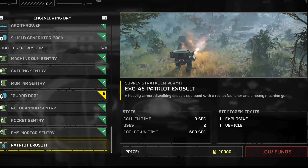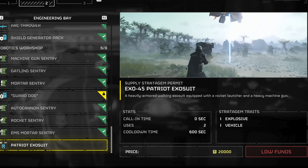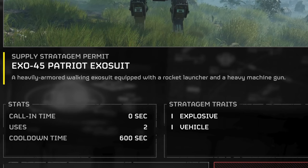If you want to unlock this powerful stratagem permanently, you'll need to be at least level 25 and you'll have to cough up 20,000 requisitions. Unlocking it permanently will allow you to call it in twice per mission with a 600-second, or 10-minute, cooldown.